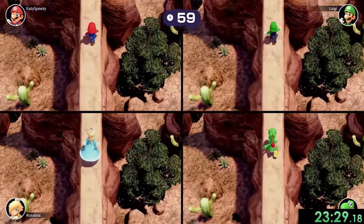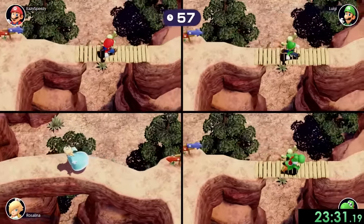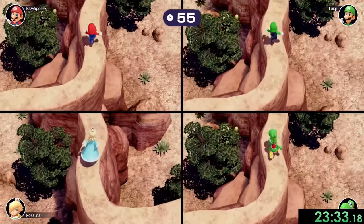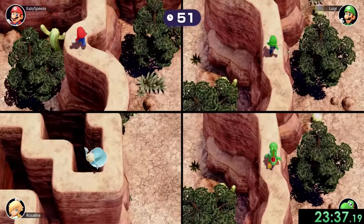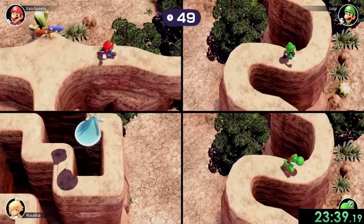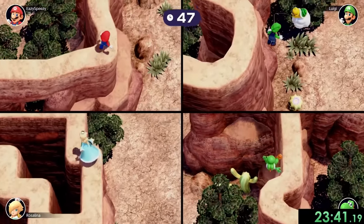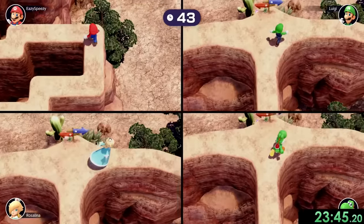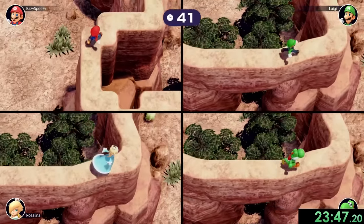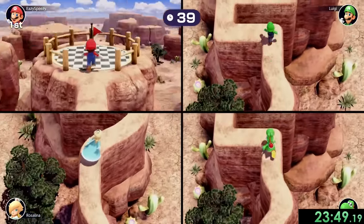Next up it's time for another master mode game: Pass of Peril. For this one, you can take one of two paths — one is going to be longer and one is going to be shorter. It looks like first we actually got the shorter one, and this is a pretty easy one. We are doing this on master mode so the CPUs are as hard as they can possibly be, but still, even though they are very difficult, they're going to fall down a lot. I've already made it to the end, I'm still waiting for them — hopefully these guys are going to hurry up.